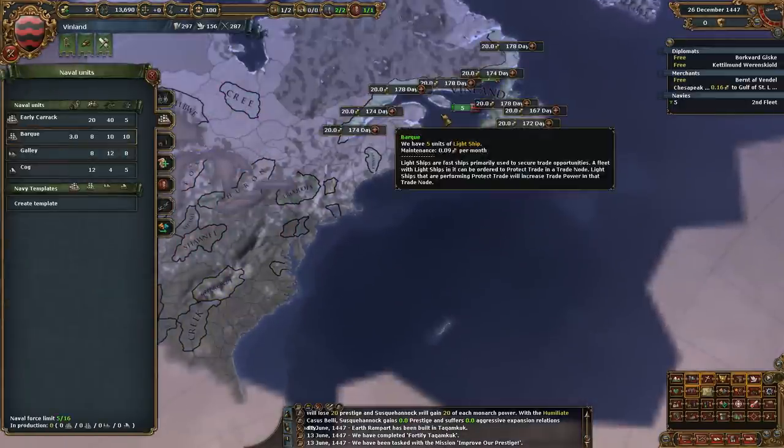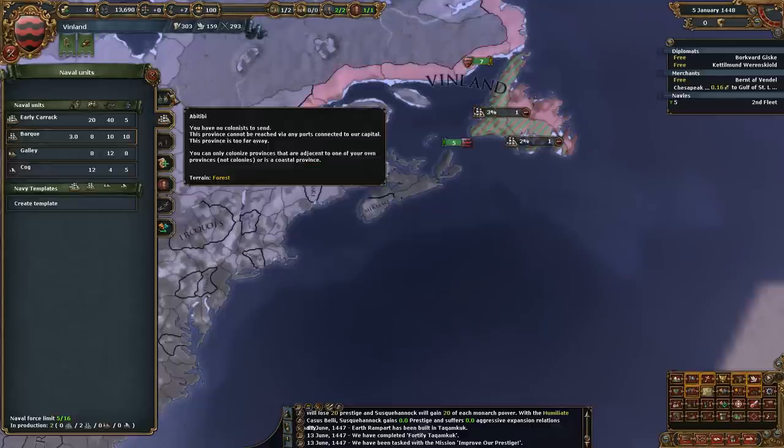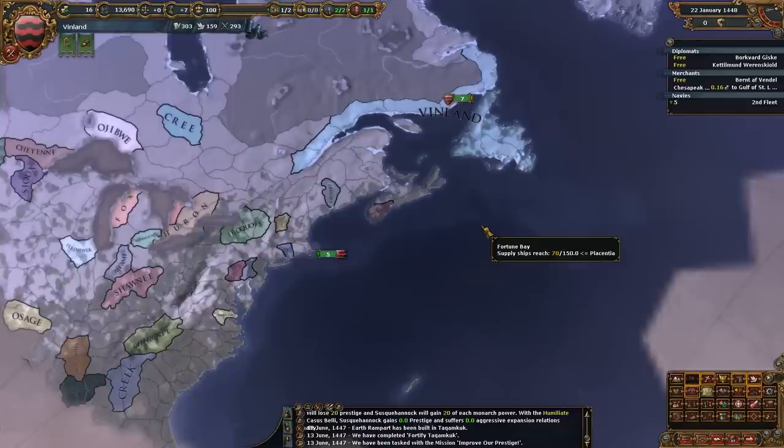Let's get some more trade ships going. I'm not going to build forts right now unless I get a mission for it. Fort missions are the best, and it really makes sense especially on coastal provinces — it makes sense to not build extra forts until you get a mission for it.